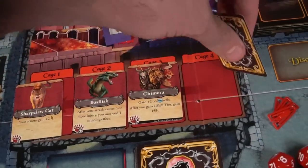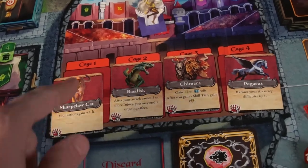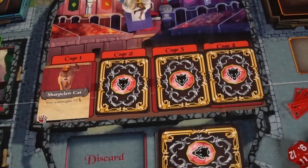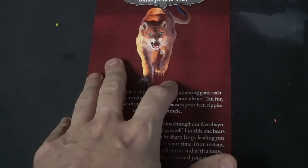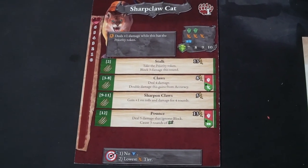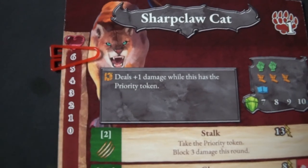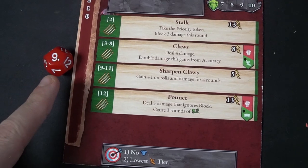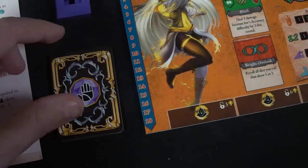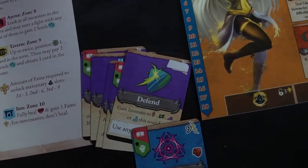Let's talk about combat. Combat in this game is similar to D&D style combat in which you're going to first determine who has the initiative — it's called accuracy. Basically whoever has the higher tier, whether it be the monster's level or your trophies, is going to have the win on ties. After that, players will take two cards from their hand — defend, focus, lure, balance, primary, secondary — and place them face down.